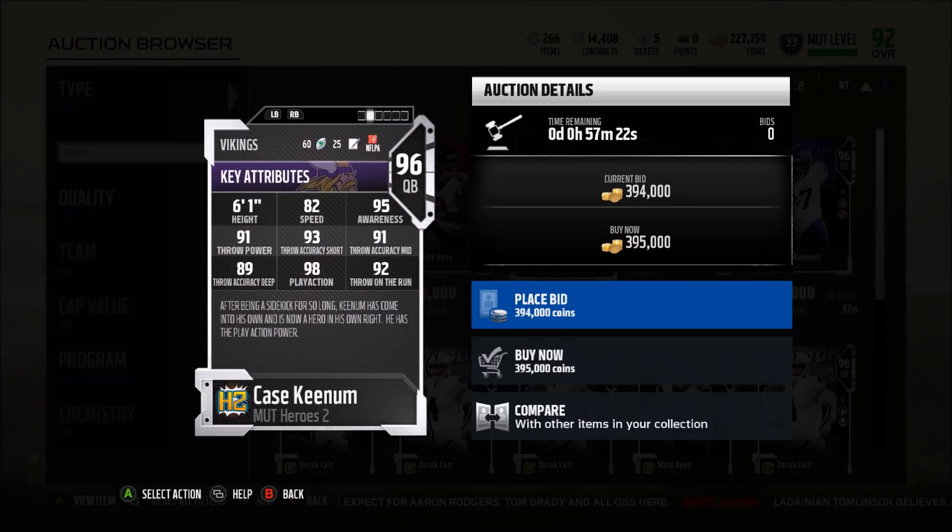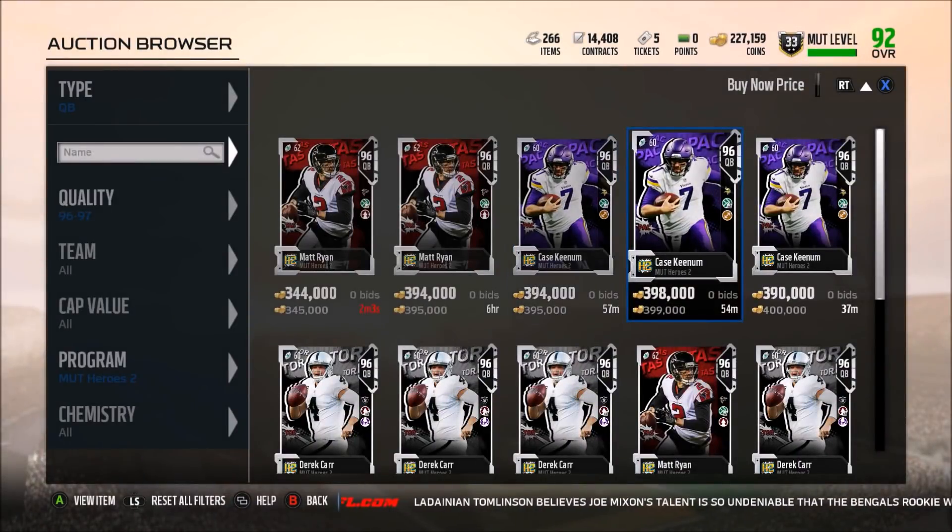Case Keenum offers kind of both worlds — 82 speed, so he does have some wheels. His hero trait is play action at 98, which I don't think is that big of a deal. 91 throw power is a little too low. His accuracies are good, but that throw power being a little too low makes this a pass for me — not a card I think you should get.